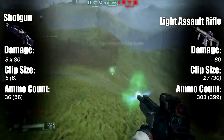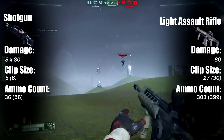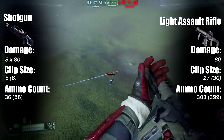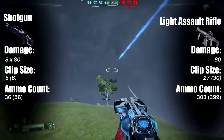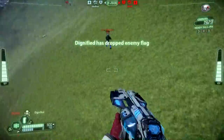The light assault rifle does about 80 damage, less at range, has a really good clip size and a ton of ammo. One thing that you need to know about the light assault rifle though is that it actually fires in a burst fire fashion. It's a little misleading — at least for me it was. I picked up the gun and I'm like, well what the heck's going on? Oh, it's burst fire, okay.